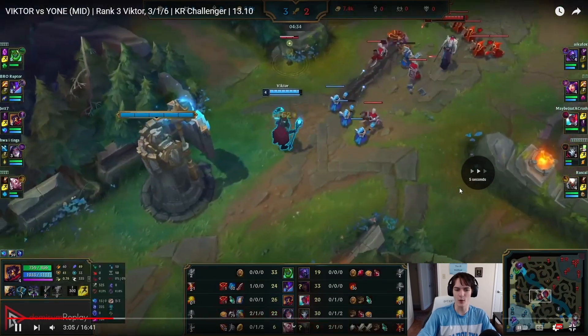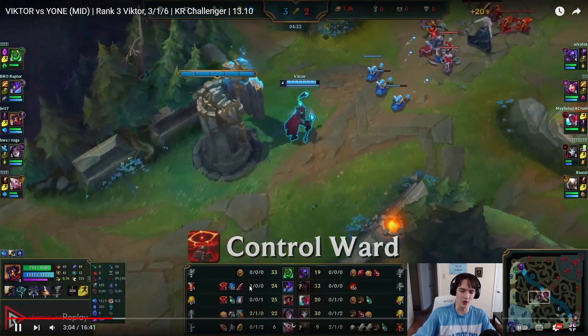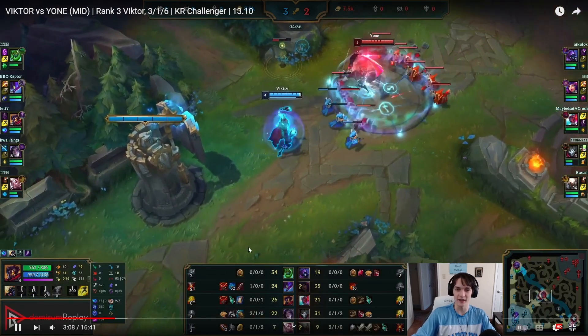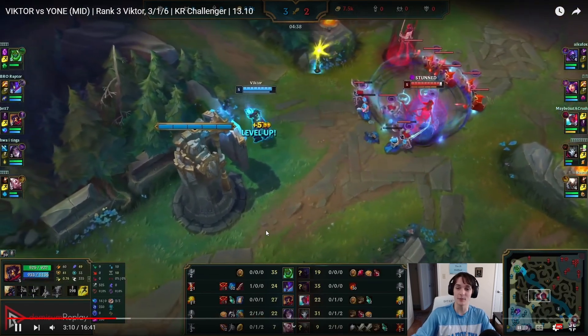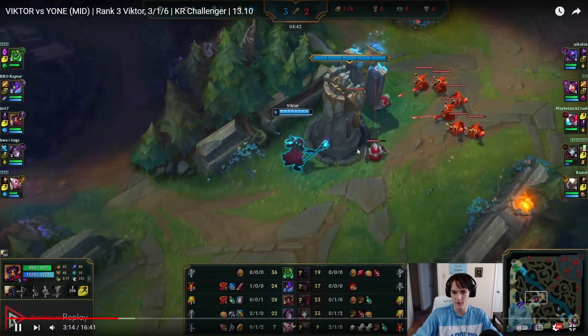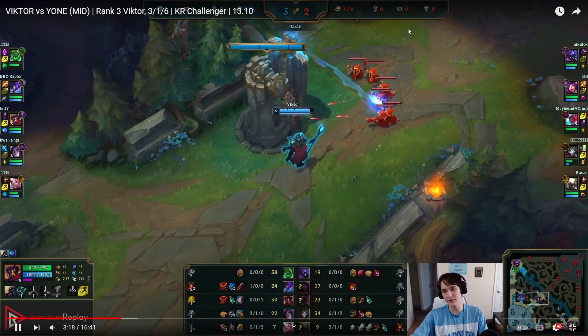Skipping forward as he gets out of base — he buys Lost Chapter plus a pink ward. Now we're four minutes into the lane and we have our Lost Chapter, so now we really get to start just throwing stuff at the Yone. This wave is really big so we let it crash completely.